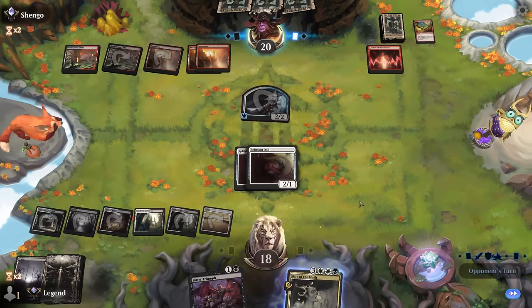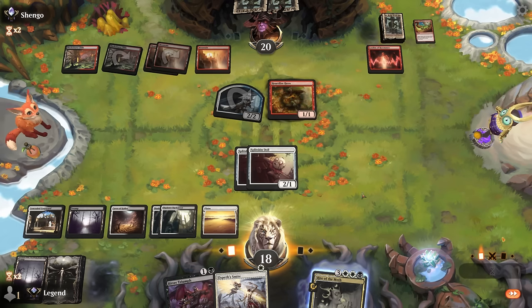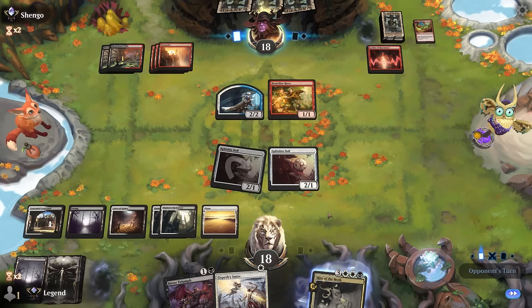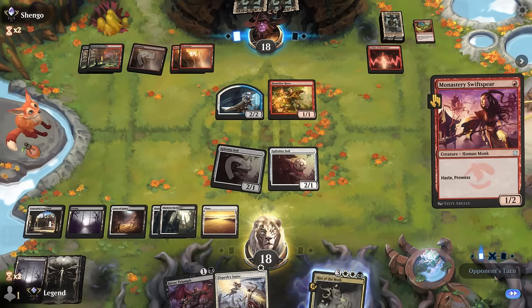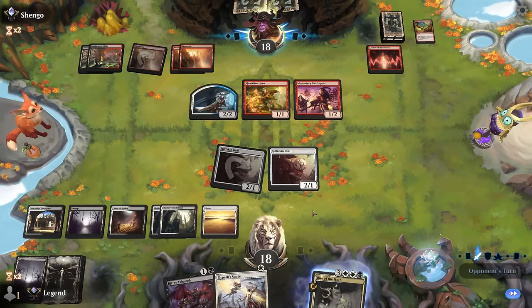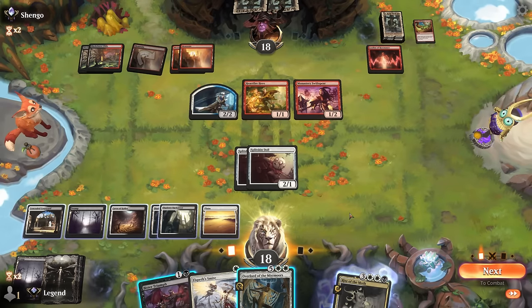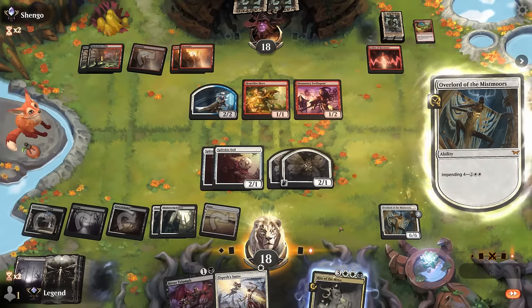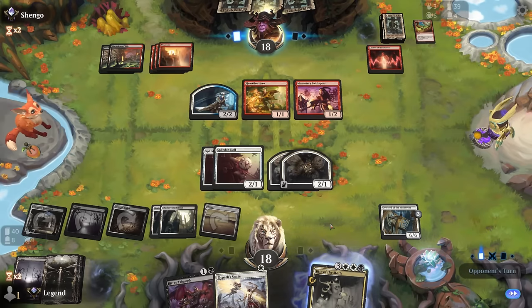I'll take two for now — and a Hardfire Hero we need to respect, although we did find Elspeth's Smite. I'll send in one Doll just to apply a bit of pressure. We've got removal in plenty. Had I blocked something else with Valgovoth we would have still had it in play and the game would have been over by now. The opponent's being patient — there's an Overlord. Can't quite cast it for seven mana, but happy enough making a pair of 2-1s. We still have one removal spell available. If we top-deck Besiege the Mirror I can sac the Overlord as part of Bargain and cast another Rite to bring it back.